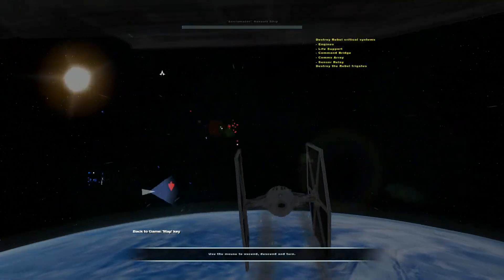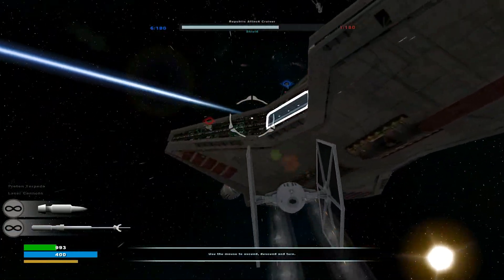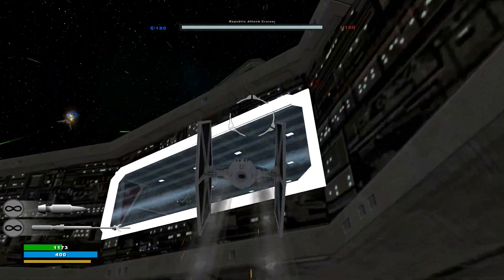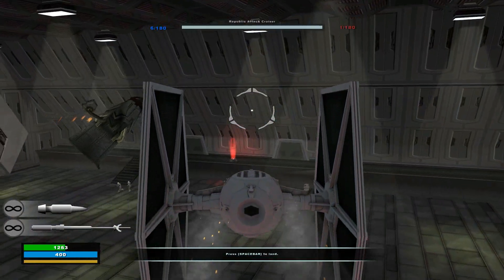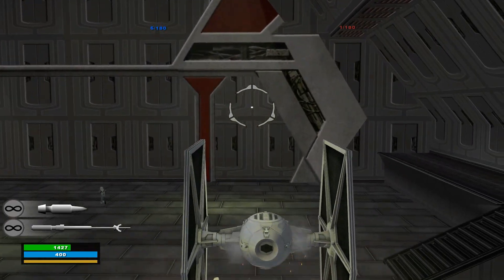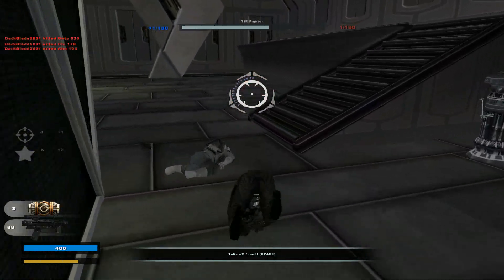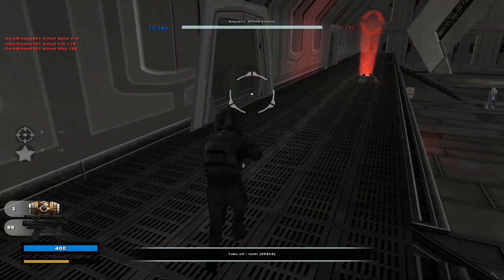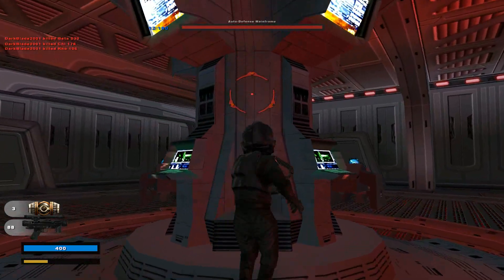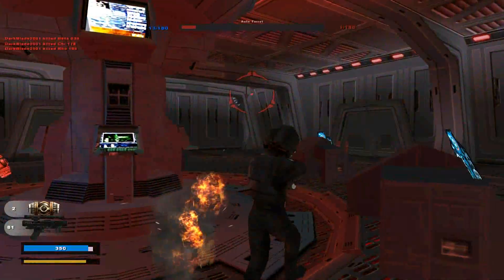Let's go under the ships for a second here - we want to take out these auto turrets first. We'll do that every time, so we'll get a little bit of battle inside and outside each of these ships. We've taken down a few clones. I'm not going to go for any of the internal systems, I'm just going to take care of the auto turret computer and we'll be on our way.